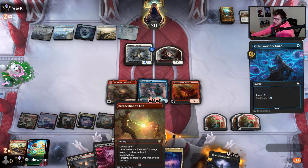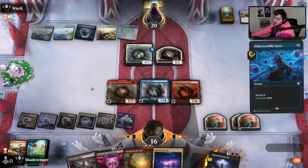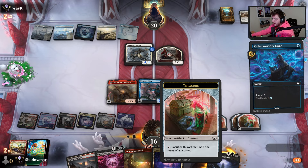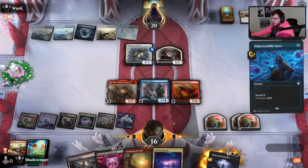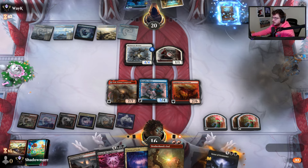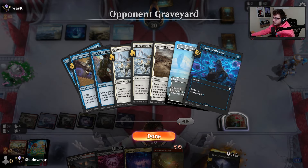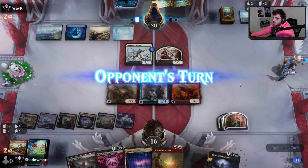We're getting close to the mana of being able to Brothers' Hood In plus flip Atali — one, two, three, four, five, six, seven, eight, nine, ten. It's a little cheaper because of Hottie Gin. Will they Otherworldly Gaze again? They don't — wow. They kept two cards but I'm surprised not to see them go for another Otherworldly Gaze. They have fewer instants and sorceries in their graveyard than I do — isn't that wild?